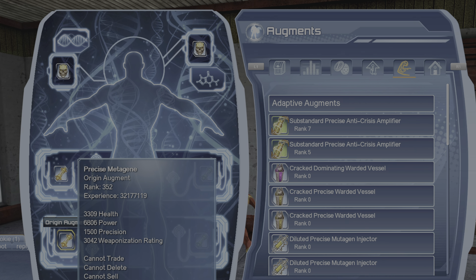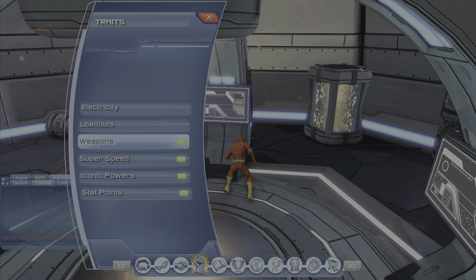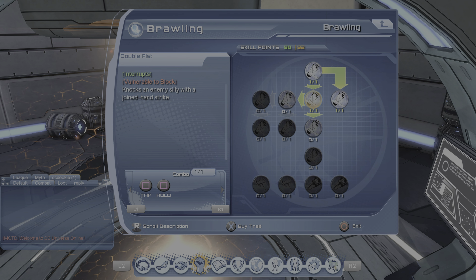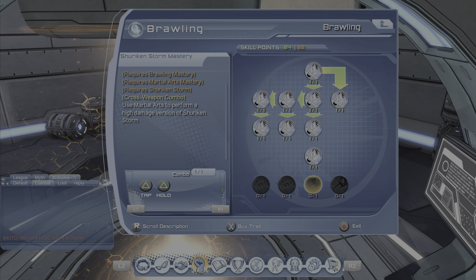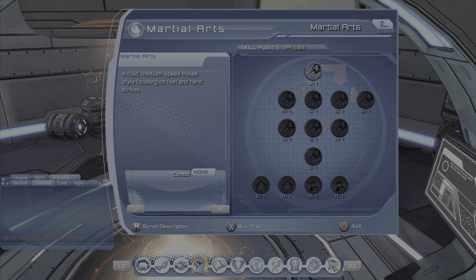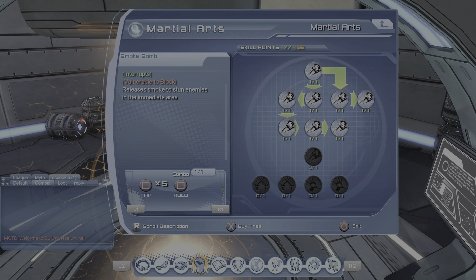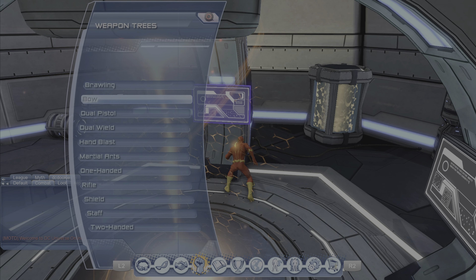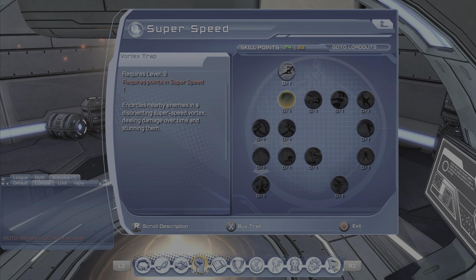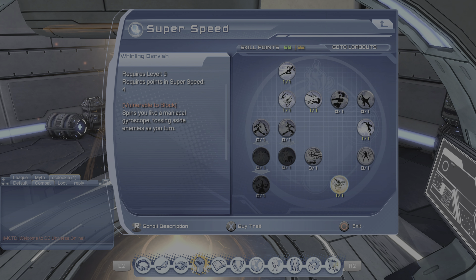For the origin augments you're gonna have all precision as well with the adaptive. Now let's move on to skill points and loadout. For the weapon you want to get the brawling weapon. You want to unlock the shuriken storm combo, so you need to get all the martial arts moves in order to unlock the brawling shuriken storm — which is tap, tap triangle, hold triangle. We're going to super speed and we want to unlock the vortex trap, and we also want to get the warland dervish — you'll have to unlock that extra move to get down to warland dervish.